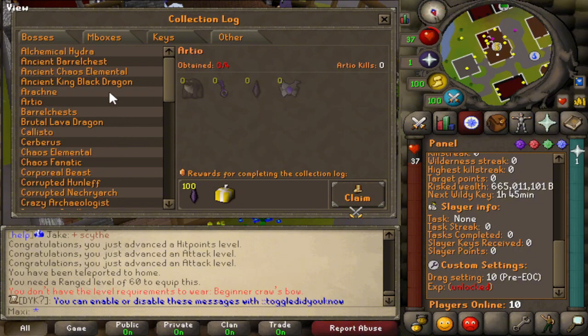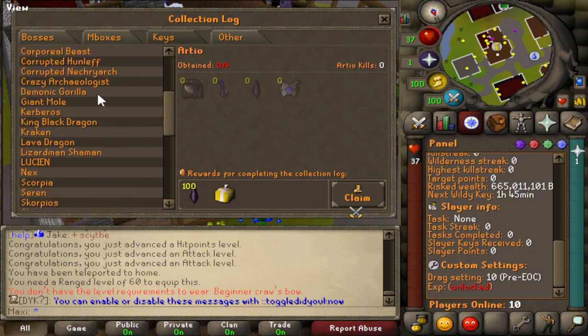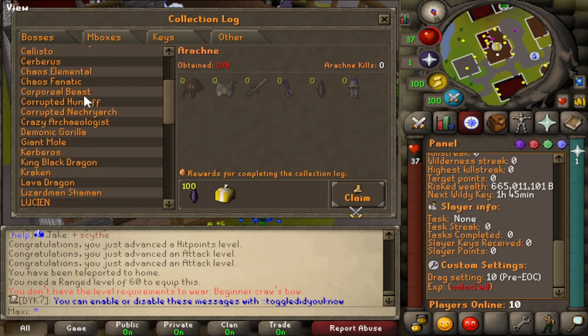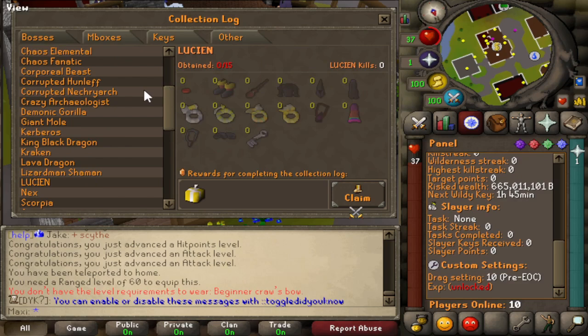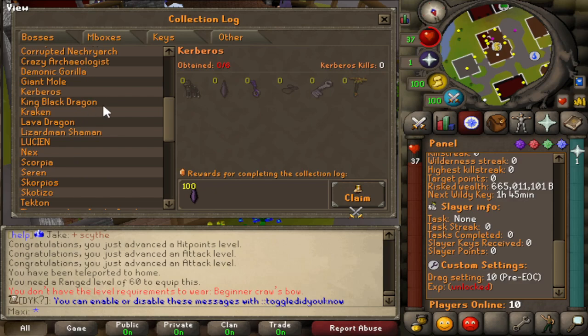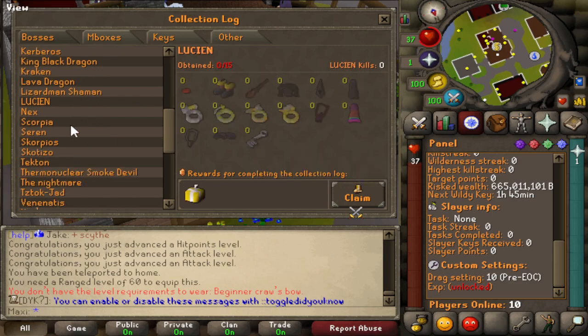Speaking of customization, this is probably one of the longest lists of collection logs I've ever seen — actually insane, I feel like I'm in heaven. You've got the usual bosses, but there are a lot of custom bosses as well. This one here is a new boss, and there are heaps of custom items as well — upgraded Ivernic Defender with plus 10 accuracy and 2 strength. There are heaps of custom items on this server, it's really like so much to do.